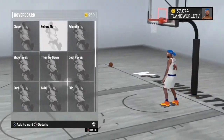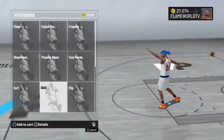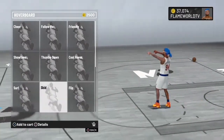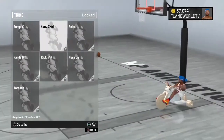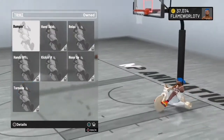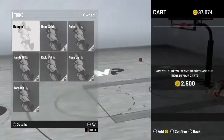Right here you can get animations for the hoverboard — I got the hoverboard myself. I'm going to go ahead and cop that flip. You can also go down to the trike section and get any one of those animations that you want.